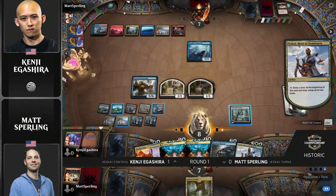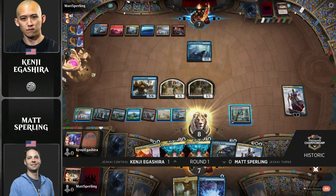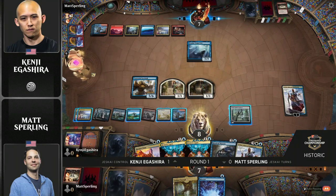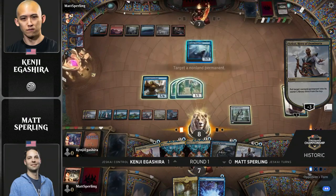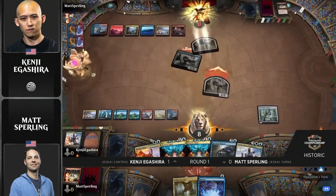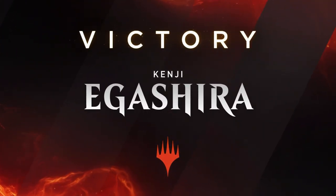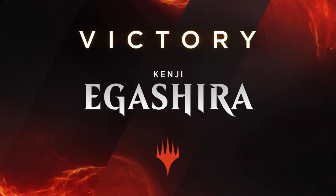Kenji makes a token, untaps some lands, and passes. This could be Sperling's last draw step here. Let's see what he finds. A Miscast — that's not going to get it done. That's going to be a misstep for him. And Kenji decides to go for it — he can just put Teferi in the bin to tuck Nezahal and attack for exactly enough. And I like that he didn't even make a token there — he didn't want Matt to run out something like a Magma Opus, just choosing to keep those counterspells up. And there we go. Kenji Agashira finds the victory, defeats Matt Sperling and a Nezahal that got onto the battlefield two separate times. Kenji with the line. It really all came down to that tight technical play — the big attack with Kenji's two creatures and Prismari Command in hand. That's what ended up winning the game.